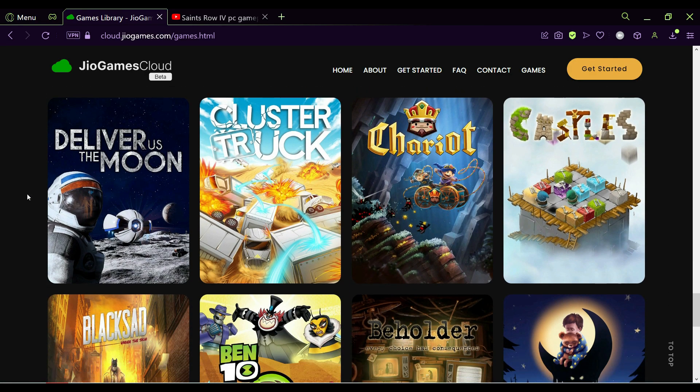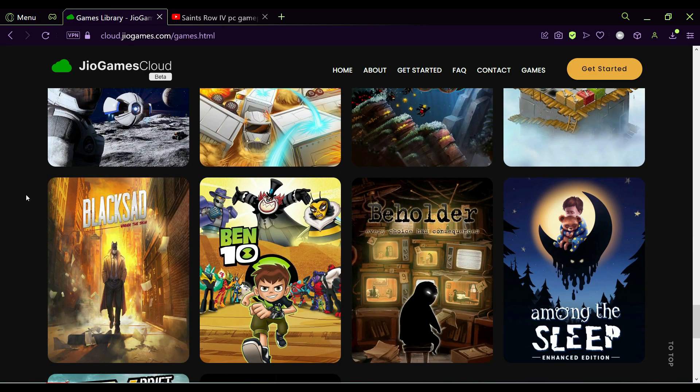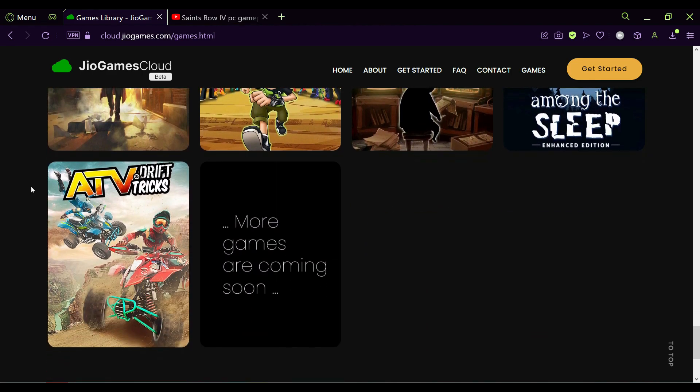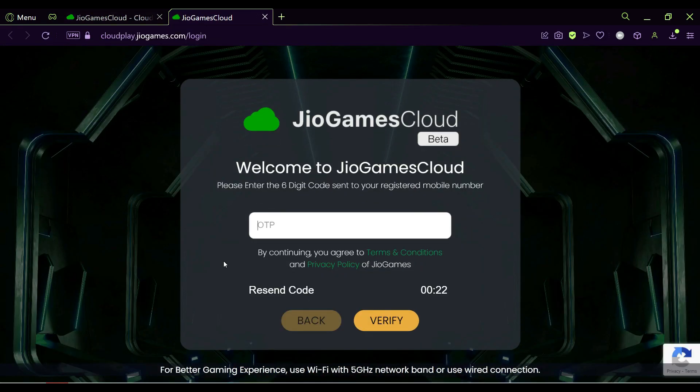For mobile gaming, GeoGamesCloud also offers on-screen virtual controls. However, limited testing of Saints Row: The Third showed considerable lag, with the inability to customize the virtual on-screen control buttons. Here is how interested gamers can sign up for GeoGamesCloud, the cloud gaming service from Reliance Jio.